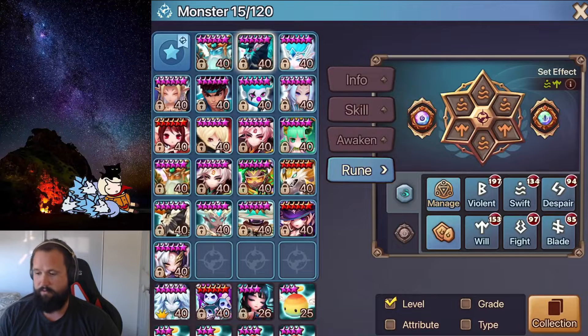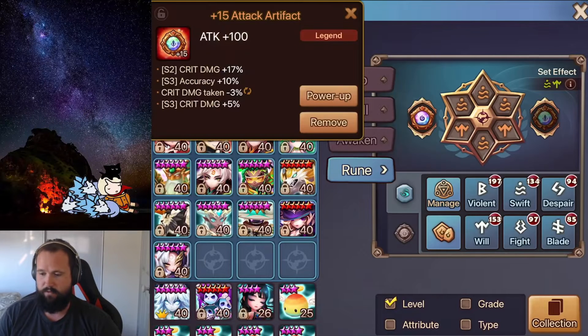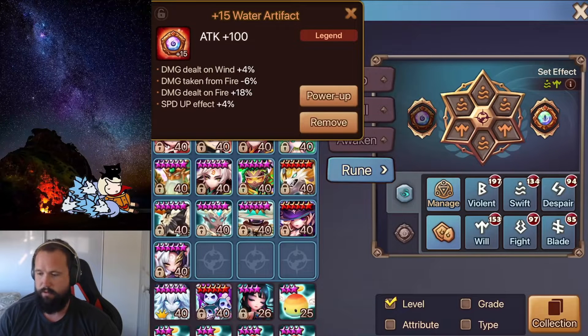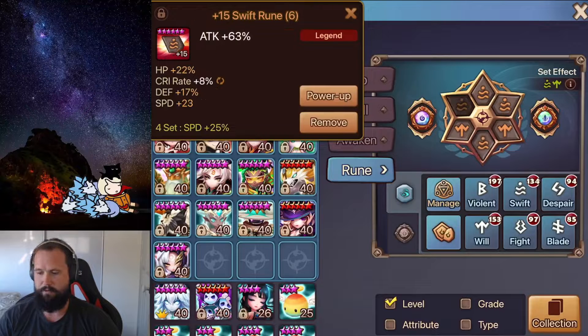This is just his Taeyore on a Swift Will set. Everything's kind of speed tuned. Taeyore doesn't need a lot of Crit Rate now, especially because of the new buff — the guaranteed Crit on Skill 2 if the unit's under CC. With a reasonable amount of accuracy, he might have some extra accuracy, a little bit more on the right side Artifact. And this is just on a Speed, Crit Damage and Attack build.